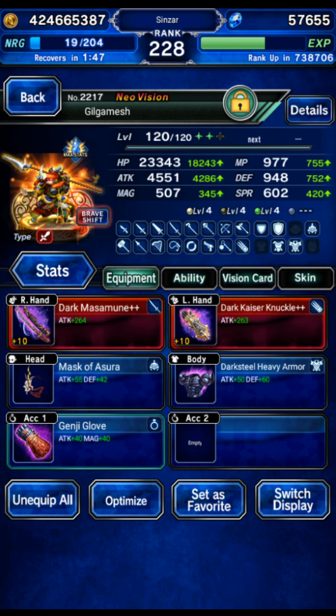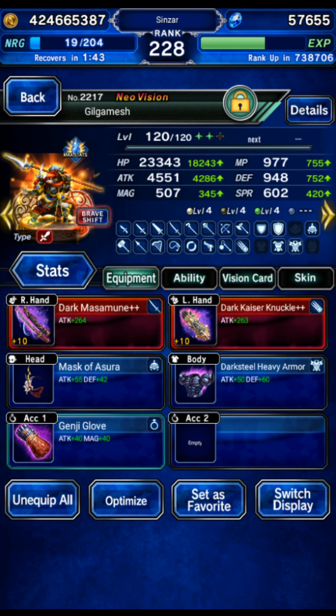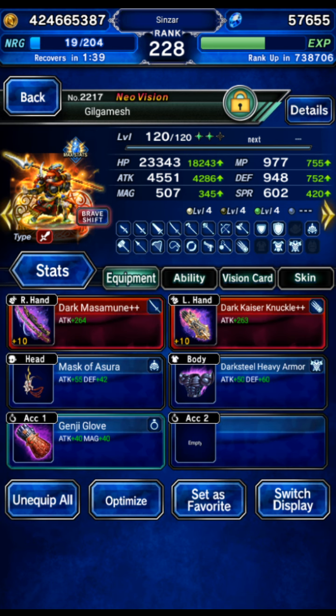Gilgamesh base form — didn't use it. Shift form is just using a little bit of gear. Apparently I started gearing him and kind of forgot to gear him all the way. Well, he was halfway geared — I apparently got distracted at some point and stopped midway through. Whoops, whatever.